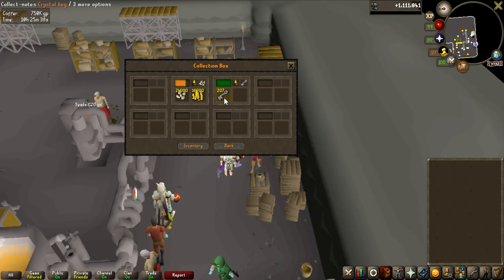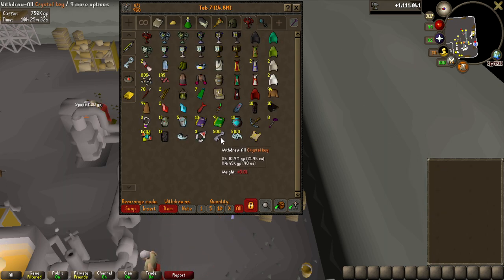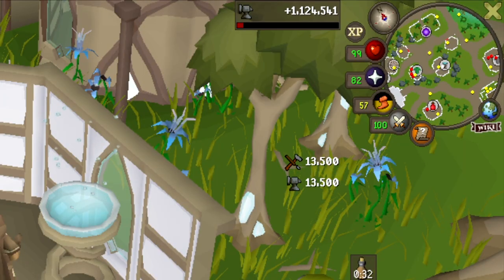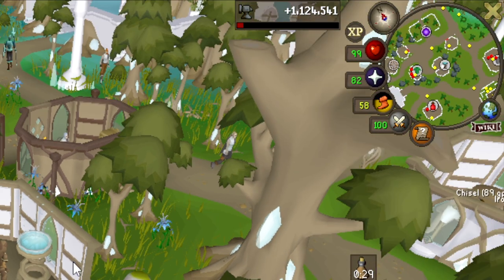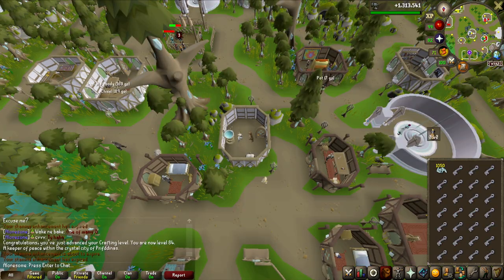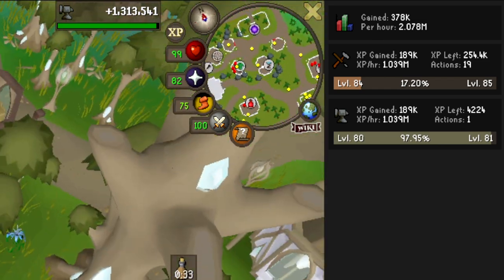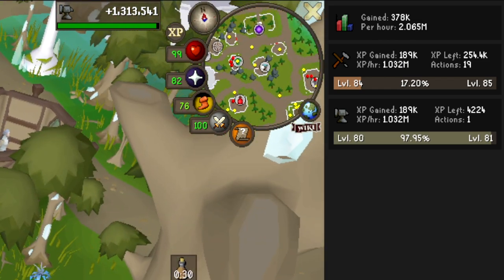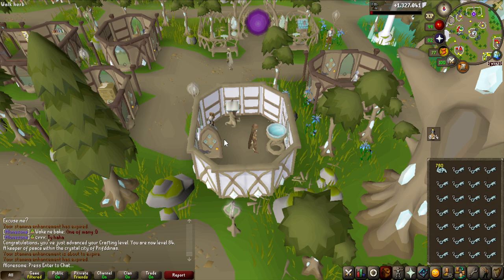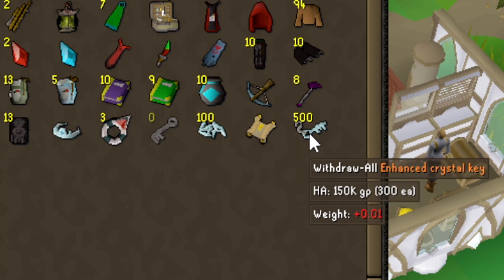Perfect timing as well, we got all the keys — so I now have all 500 of them — and I do have all the crystal shards ready, so let's actually go and make all of them. I actually don't know if this gives any experience — let's see. Oh my god, 13k in both crafting and smithing per inventory, that is actually really good. I did hit 84 crafting during this, and about to hit 81 smithing — it's like 2 million experience together an hour. The last ones have been made, and we now have a grand total of 500 enhanced crystal keys.